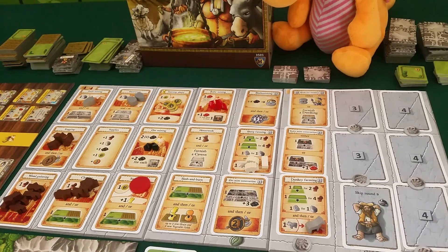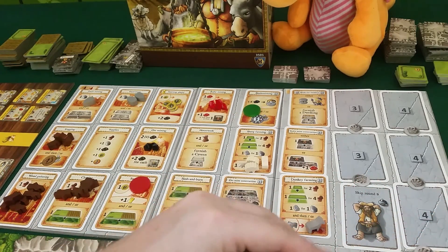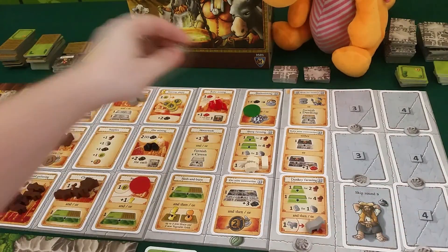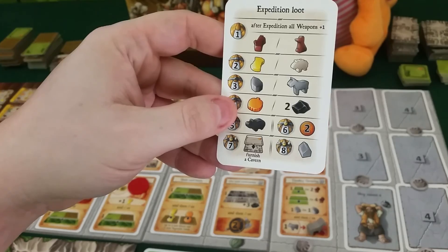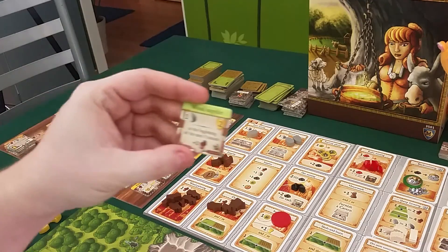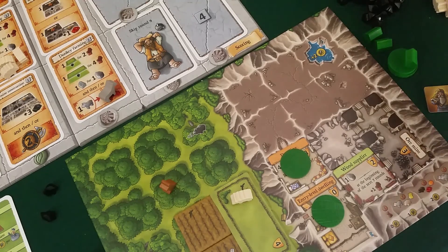Draco wants to get a fighter dwarf, so he'll go over here and pay eight ore. He'll actually be level nine once done with the mission here, and he'll do three missions on level eight. He'll start with furnishing a cavern, getting this wood supplier tile which costs him one stone. He places it in his room, and at the beginning of the next seven rounds he'll get one wood.